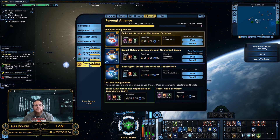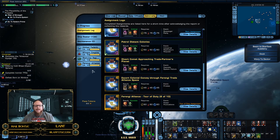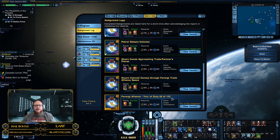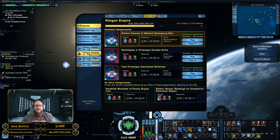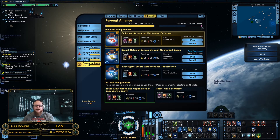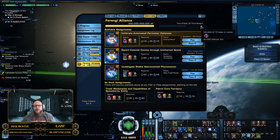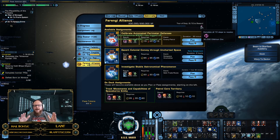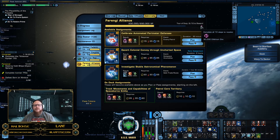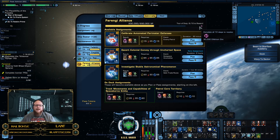What you're looking for in a lot of these is your tour of duty. In my assignment log you can see — for example — the Ferengi Alliance tour of duty, six of ten. The reason you want to target these is because every time you complete a series of ten, at the end of each campaign it gives you as much as 30,000 dilithium. It does take a while to get that, but it's definitely worth its weight in gold. It's one of the most sought-after resources in the game, so pick that up as much as you can.